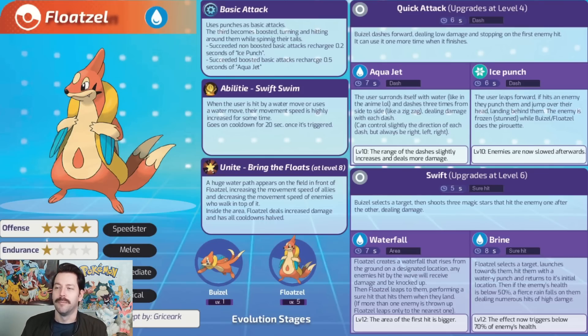Its Unite move is Bring the Floatz, available at level 8. A huge water path appears in the field in front of Floatzel, increasing movement speed of allies and decreasing movement speed of enemies who walk on top of it. Inside the area, Floatzel deals increased damage and has all cooldowns halved. This sets up a huge landing strip that nobody wants to fight you in - you become a crazy beast. I love that idea. Probably my favorite move might actually be Ice Punch - that's really fun. Although Aqua Jet the way it works might just be so frustrating for enemies. Awesome concept for Floatzel.